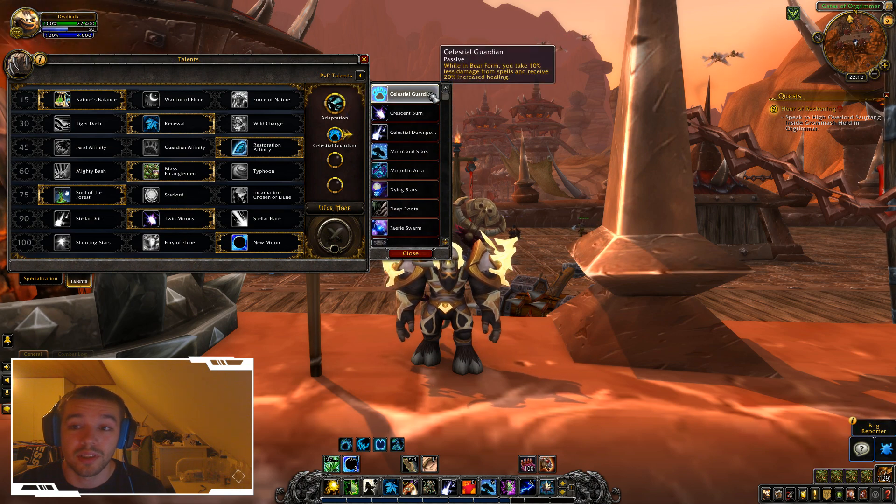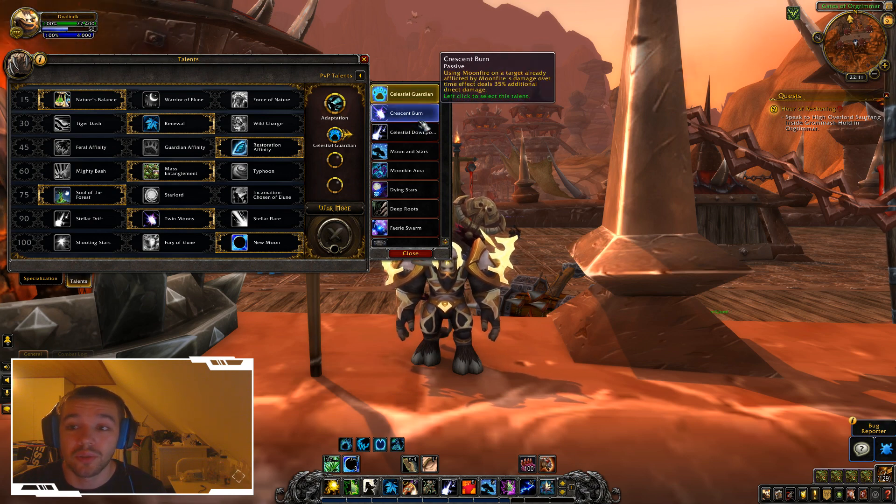The first talent is Celestial Guardian: while in Bear Form you take 10% less damage from spells and receive 20% increased healing. Pretty cool if you want to survive. The next one — using Moonfire on a target already affected by Moonfire causes your damage-over-time effects to deal 35% additional direct damage.